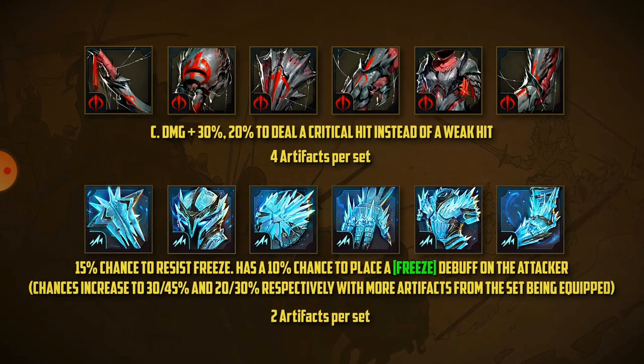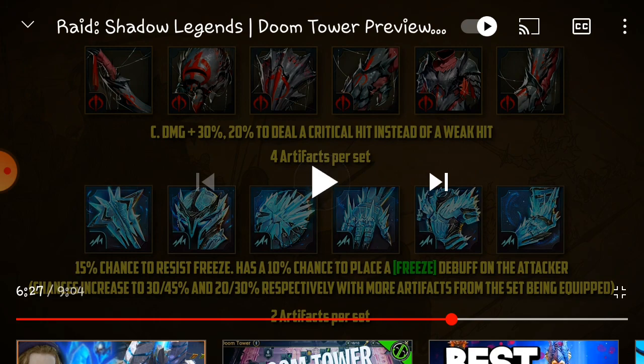Now the two really special sets: 'Affinity Breaker' and 'Frostbite.' If you're tired of dealing with bad affinity matchups or wished your Spirit champion was basically a Void champion, Affinity Breaker is going to be your best friend - it has a 20% chance of completely negating affinity penalties. Frostbite has a 15% chance to resist freeze, and also a chance to place a freeze back on attackers. There's also a new champion called Pixnail who works around freeze mechanics.